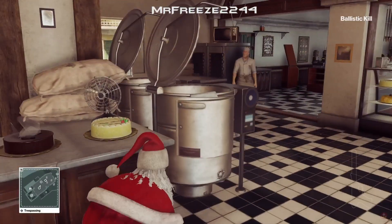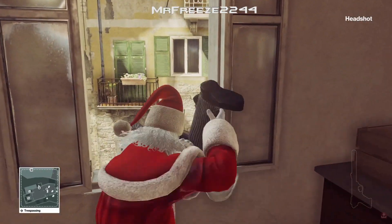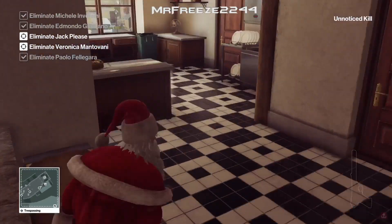Now only two people can see through this disguise, so you need to watch out for them — which are the two targets, by the way. But once the target goes to the window we're just going to throw him out of the window and then leap over this little wall here.